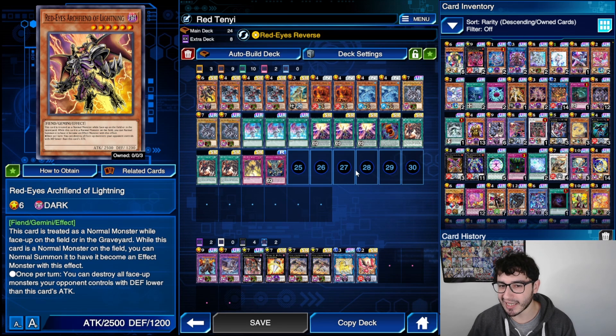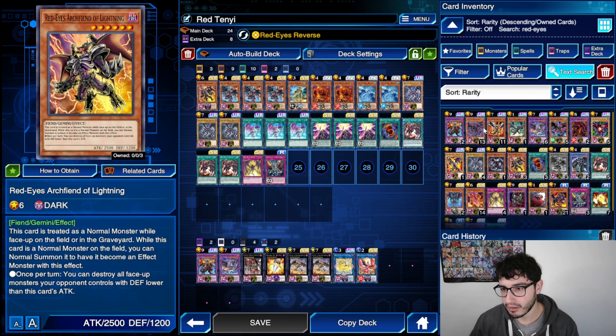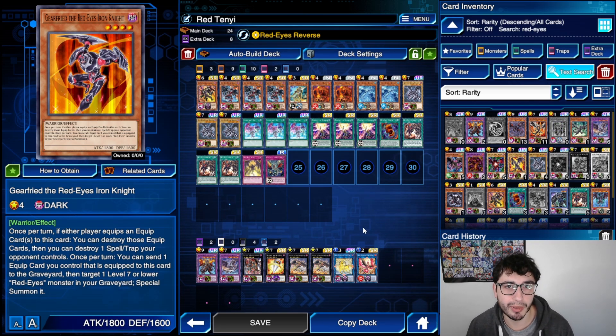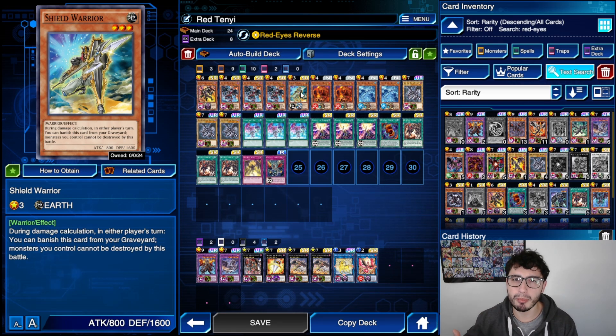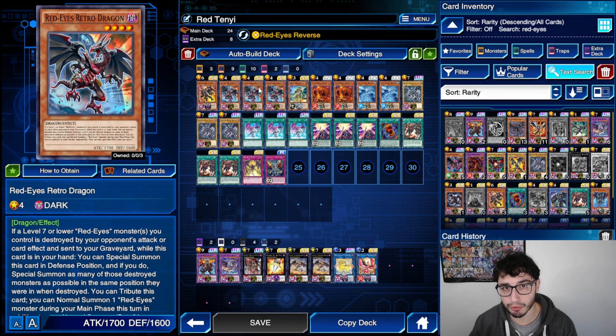Second thing: if I had the Red-Eyes Iron Knight, I would definitely play it to reduce the number of cards. Even though Shield Warrior happened to be useful a couple of times, if you have Red-Eyes Iron Knight you can play it instead of one Red-Eyes Retro Dragon. But in the end, you're fine with what we have.